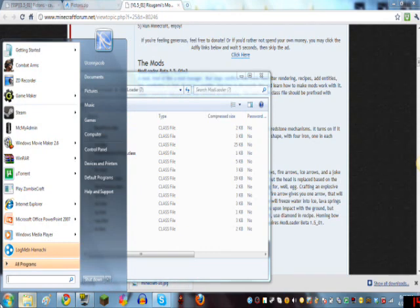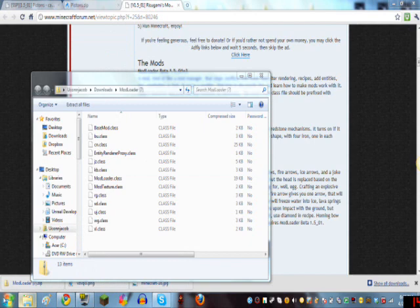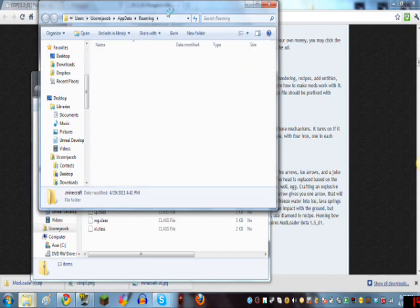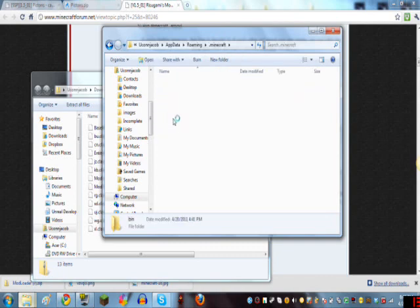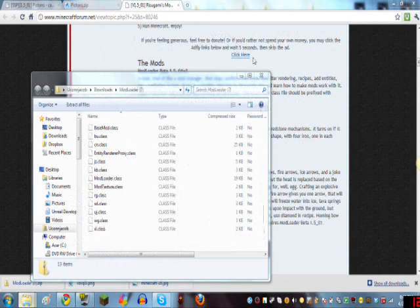Then what you want to do is go to Run. I'm using Windows 7, but you can go to Run on Windows XP too — I'm not sure about Mac though. You type %appdata% and press Enter. It'll bring you to this page. Go to the .minecraft folder, then go to bin, then go to the minecraft.jar. Open it up with WinRAR — I think you can use 7-Zip too, but I like using WinRAR.